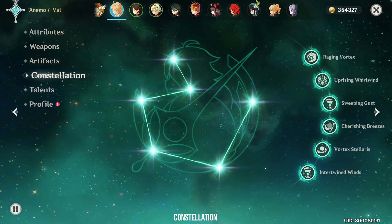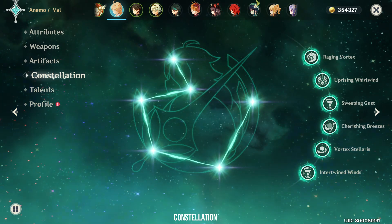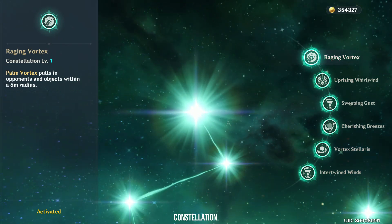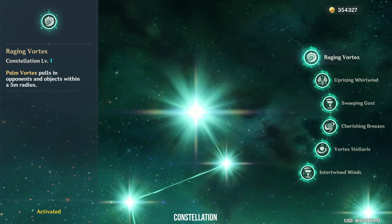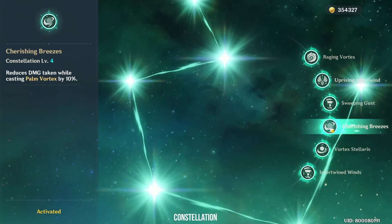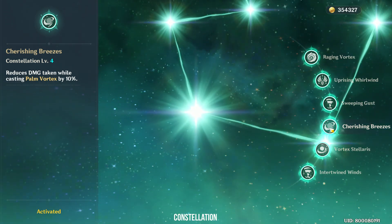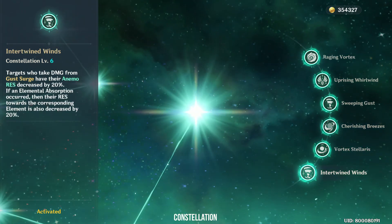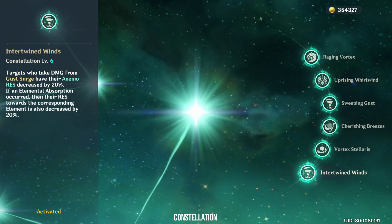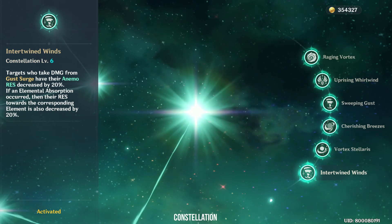Next will be the Traveler's Constellations. There isn't much to add, and everyone has all the constellations from the story anyway. Constellation 1 allows Palm Vortex to pull a larger radius when holding down the skill, which is useful for crowd control and also pulling in Klee's Jumpty Dumpty. Constellation 2 gives more energy recharge, and Constellation 4 reduces damage taken when channeling Palm Vortex. Constellation 6 is the only truly valuable constellation, as it allows Traveler to reduce the infused element's resistance by 20% when hit by Gust Surge. This effect can be stacked on top of Viridescent and is what makes Anemo Traveler a good support.